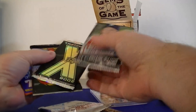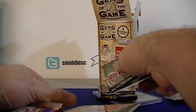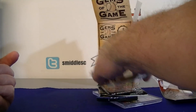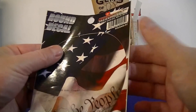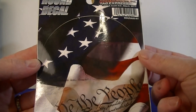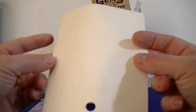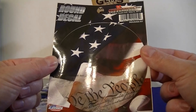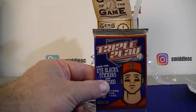We'll do the packs first. The bonus item is a round decoy decal — a 'We the People' sticker. Interesting, not really too baseball-themed, but I like it.